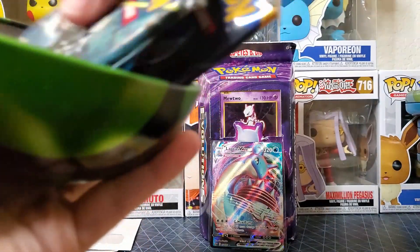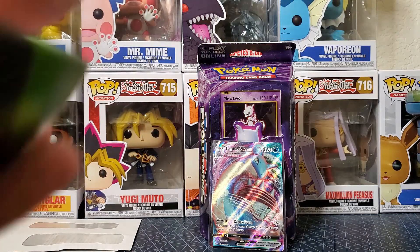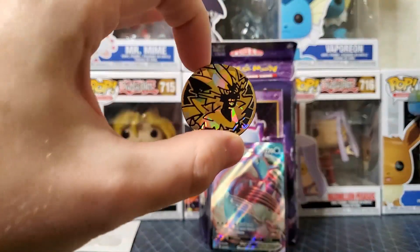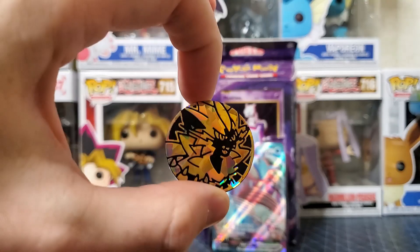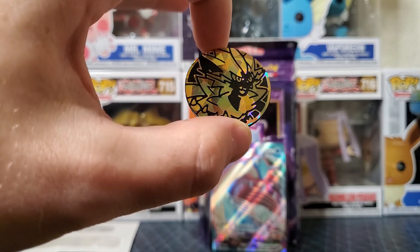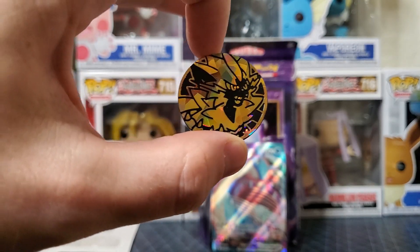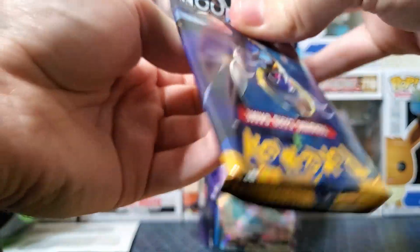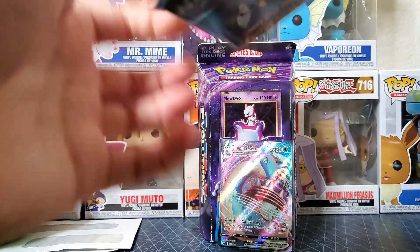I'm enjoying Evolutions y'all. Oh there it is! Whoa, that's a pretty cool coin right here. Really cool — it's unique, I haven't gotten it yet. Sun and Moon first! I haven't opened up a Sun and Moon in a while — this is what I thought was in the little Galarian life box.